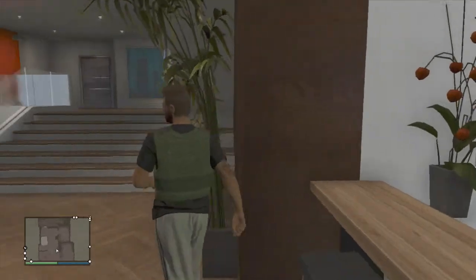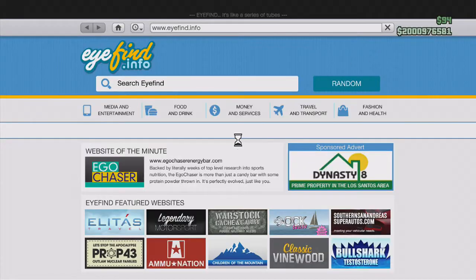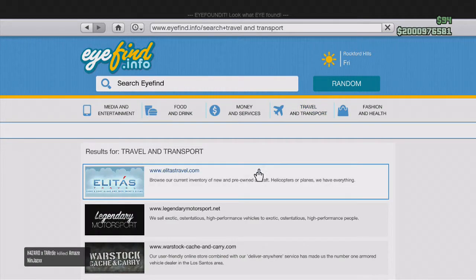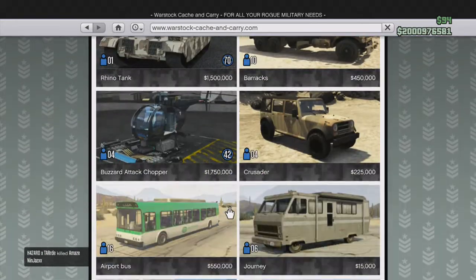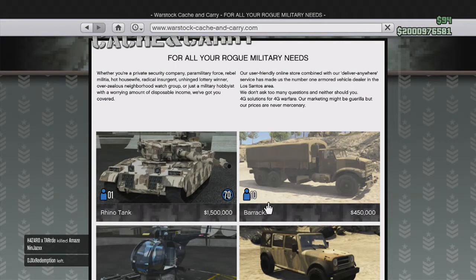What's going on guys, back with another video. Today I'm going to show you guys how to purchase the Cargo Bob in GTA Online. If you go to Ammo and Services, Warstock Cash and Carry, as you can see the Cargo Bob is not listed in any of these.